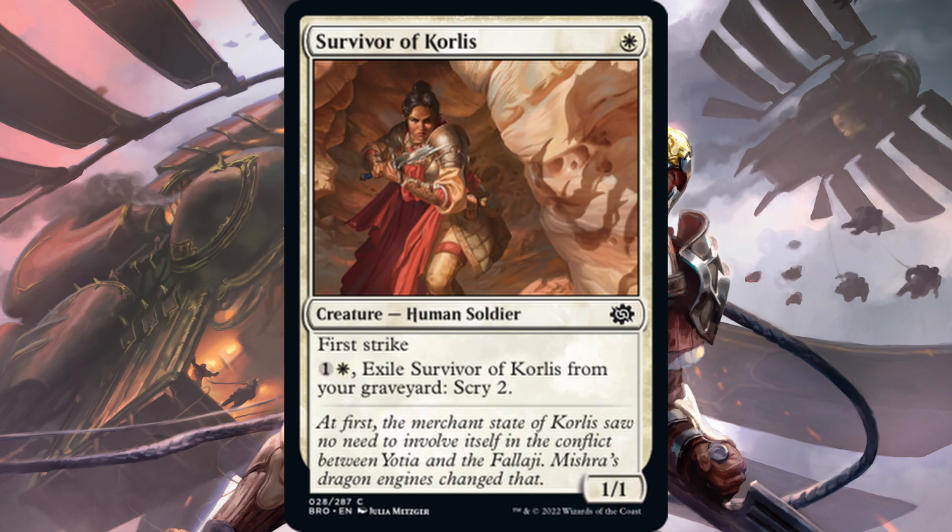Here we have Survivor of Corliss — one white for a 1-1 first strike human soldier. Its ability is one white, one generic to exile Survivor of Corliss from your graveyard and scry two. Nope, not good enough, not going to see play. Even with first strike, paying two mana just to scry two isn't exciting. If you want scrying in white, you want Guardian of New Benalia. It's going to be outclassed very quickly and won't see any play.